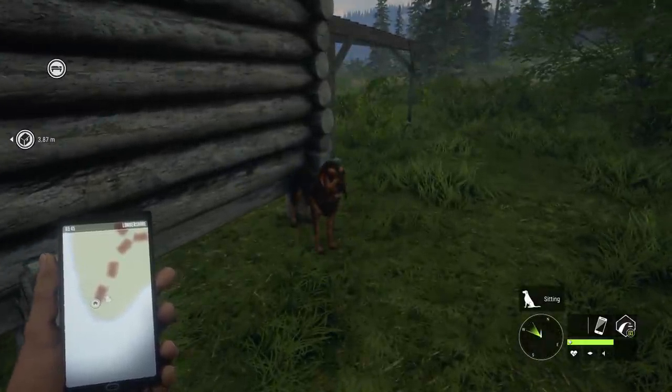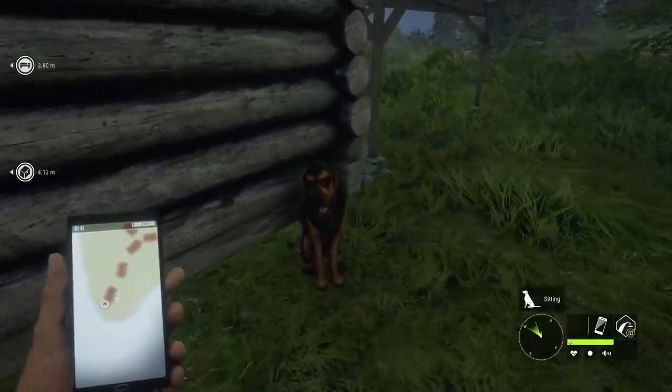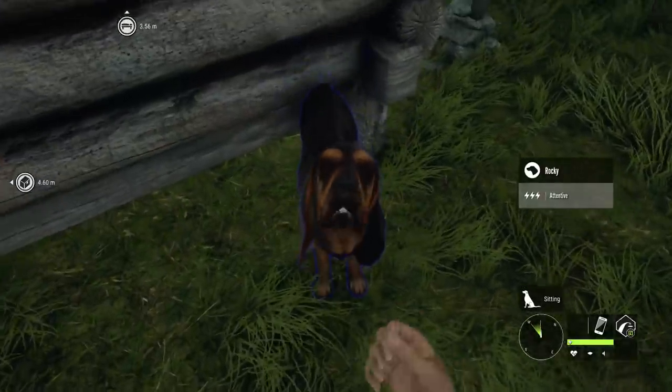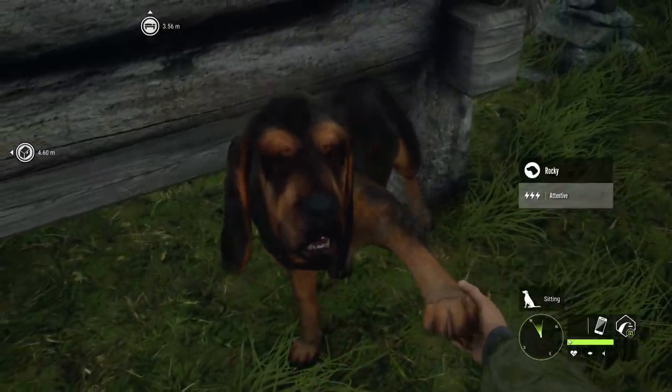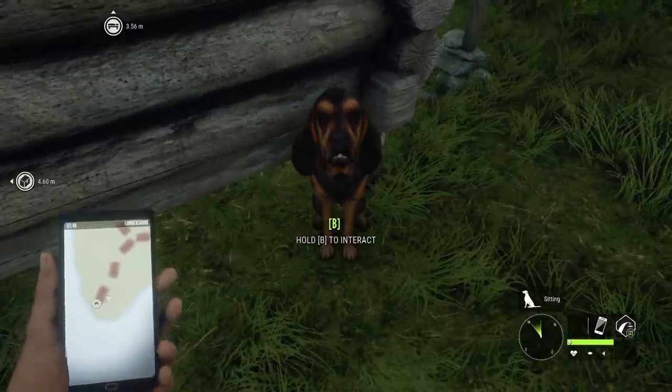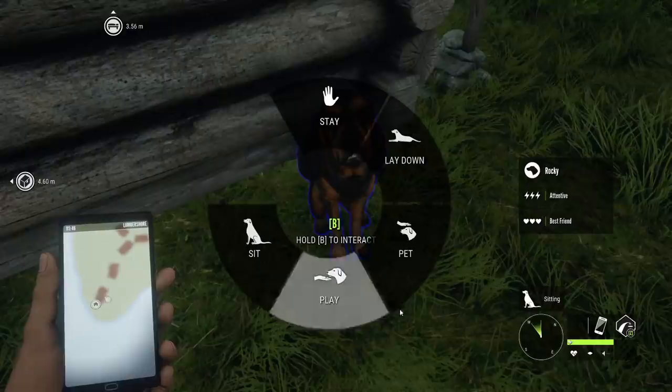He's going to be kind of on the side of the lodge, but there are other things you can do when they're actually sitting. We can pet or play with him. Apparently that does something — maybe it makes him more attentive, or increases his attention — because it does show that attentive skill.